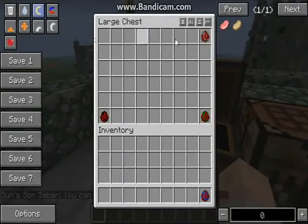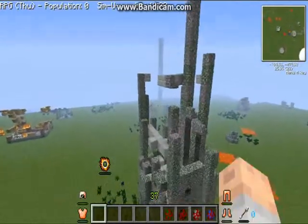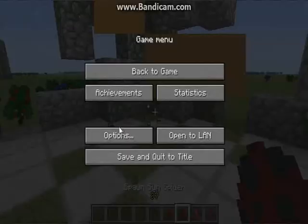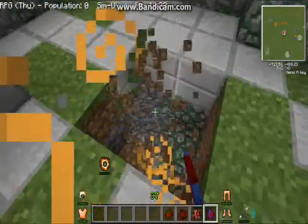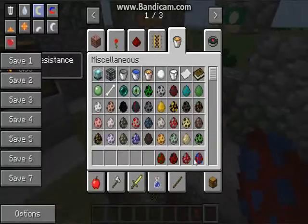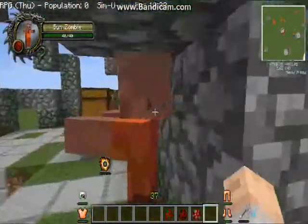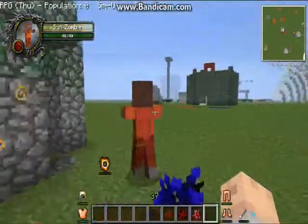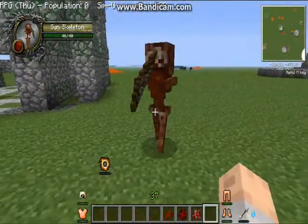Now on to the mobs. There's a sun zombie, a sun skeleton, a sun spider, and a sun creeper. So first is the sun zombie — when they spawn in, they should spawn in like a group of four. They are fire resistant too, because it's a sun zombie. It's just like a zombie pigman. The sun skeleton is fire resistant too — they just look really weird, like a scorched body.